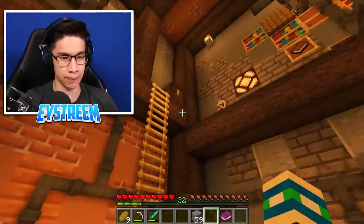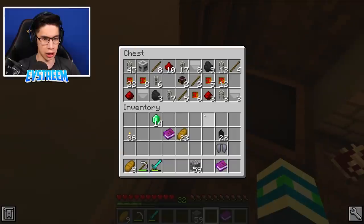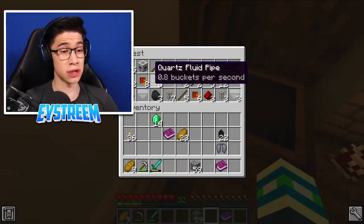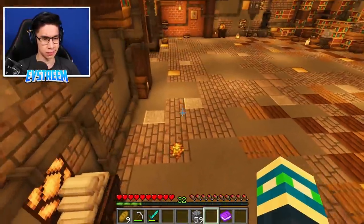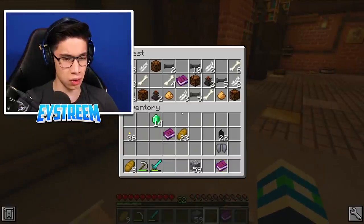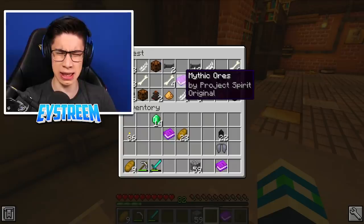None of these things say Fairy Dust on them or Amethyst. So definitely not in here. We've got a chest up here. Flux Condenser. Redstone. Quartz. Fluid Pipes. Pumps. Not in there at all. There's another chest over here. Another book - Mythic Ores by Project Spirit. I feel like I recognize the name Project Spirit. Maybe from Season 1? I'm not sure, guys. If you know what Project Spirit is, let me know in the comments down below.